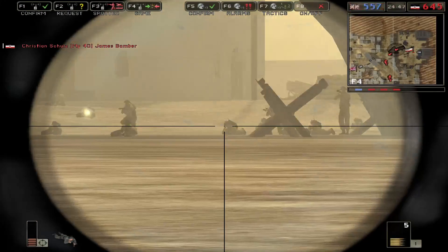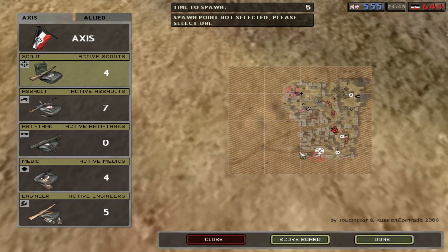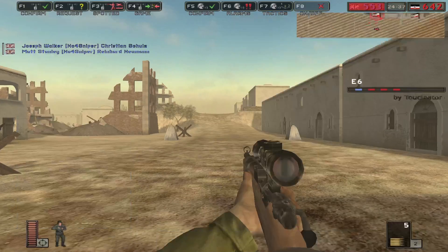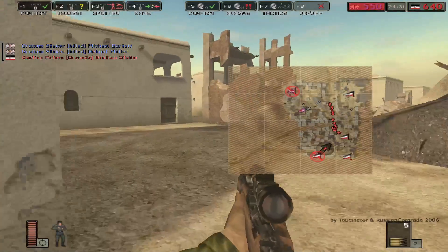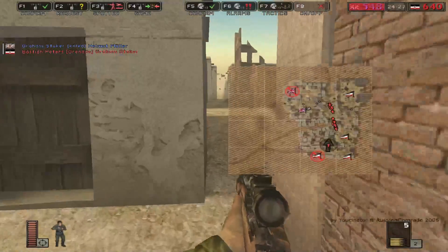Like this map — pretty good for sniping. The Axis does seem to start with a base advantage on the map, or a two-base advantage really. Because I mean they even have that top corner, top right corner one.